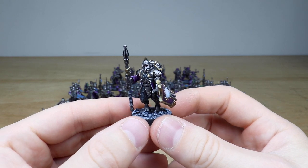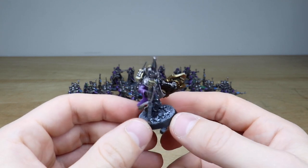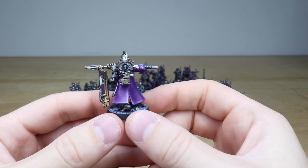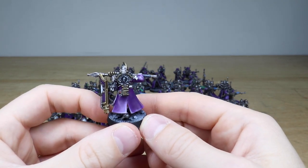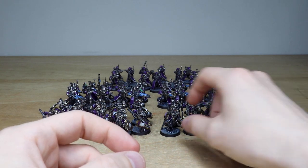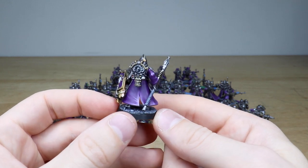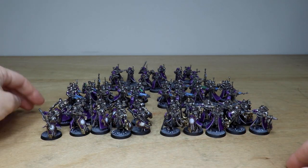Moving through to look at a few of the squads — you've got black trousers on these guys, and all the steel and gold in very desaturated colors to show the ancient mechanical parts of the miniatures. There's a great contrast between those darker areas and the brighter purple hues. Jumping across to the other squad, it's really nicely executed across all the models — super clean finish with great attention to detail, little red lights on the backpacks and glowing effects on the helmet lenses.